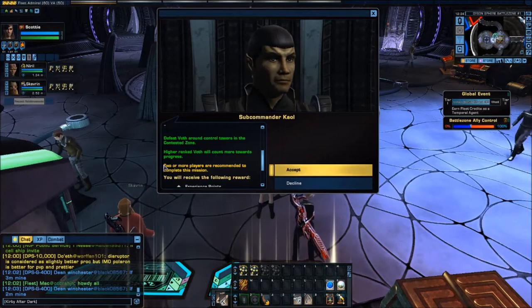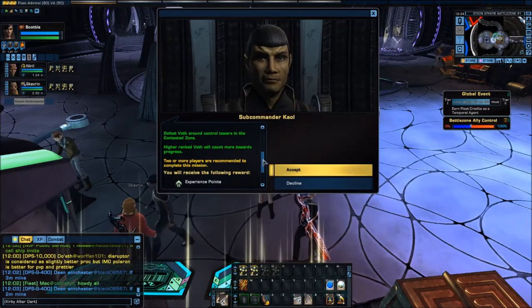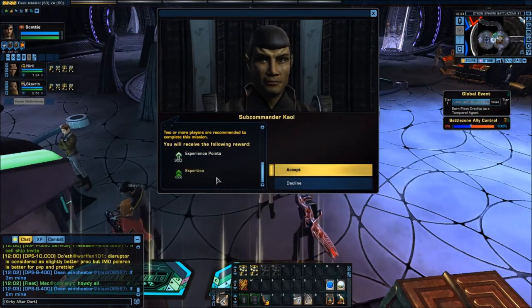Defeat the Voth around the control towers in the contested zone. Higher ranked Voth will count more towards progress. Two or more players are recommended to complete this mission — recommended, but not necessary. The reward is a small amount of experience and a small amount of expertise.